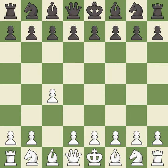The English is a more patient opening where white plays c4 to control the d5 square without committing a central pawn.